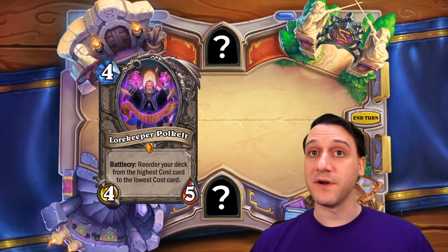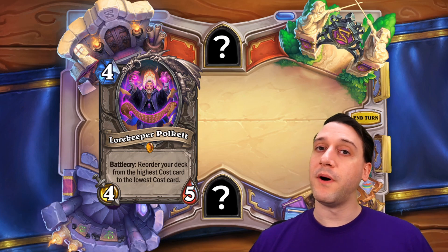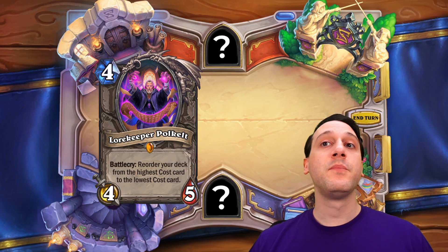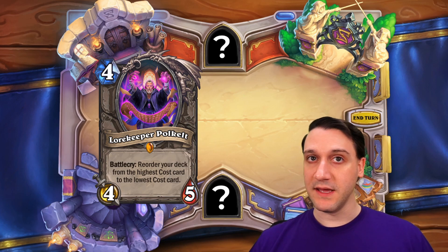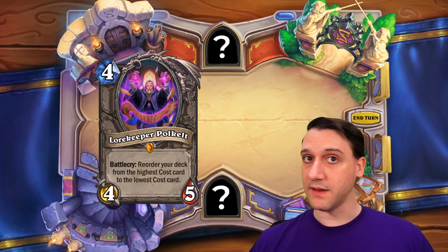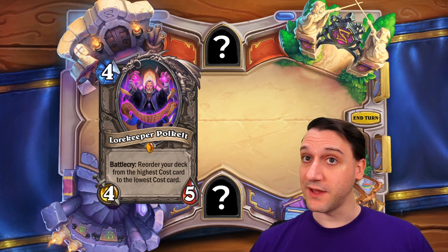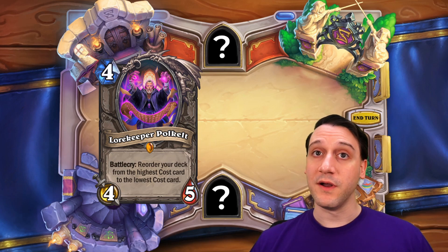Something else Blizzard confirmed about this card is that if something gets shuffled into your deck, like a bomb from Bomb Warrior, it will completely reshuffle your entire deck, meaning Polkelt's Battlecry gets negated and the order will be random again. That also means any primes you shuffle into your deck will mess up the descending mana order of your draws as well. So keep that in mind.